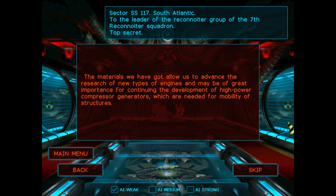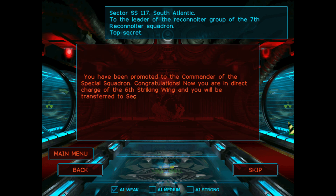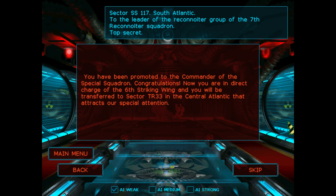You have been promoted to the commander of the Special Squadron. Congratulations! Now you are in direct charge of the Sixth Striking Wing, and you will be transferred to Sector TR-33 in the Central Atlantic that attracts our special attention. We have information that the Black Octopi is developing new, super-strong materials to use as submarine armor.